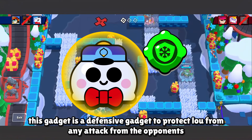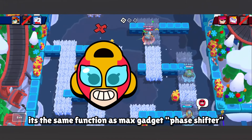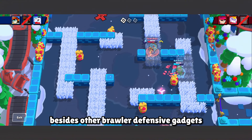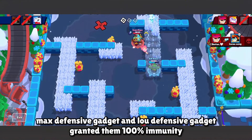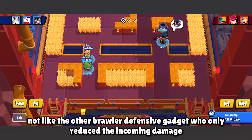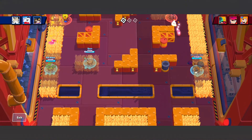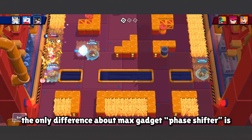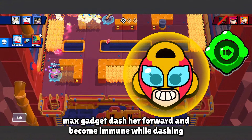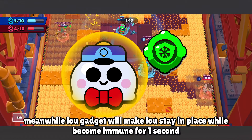This gadget is a defensive gadget to protect Low from any attack. It has the same function as Max's gadget, Phase Shifter. Unlike other brawlers' defensive gadgets that only reduce incoming damage, Max's defensive gadget and Low's defensive gadget grant 100% immunity. The only difference is Max's gadget dashes her forward while becoming immune, whereas Low's gadget makes Low stay in place while becoming immune for one second.